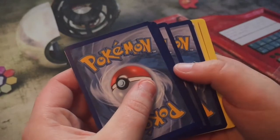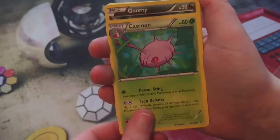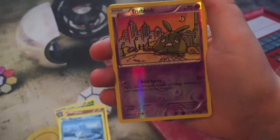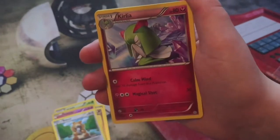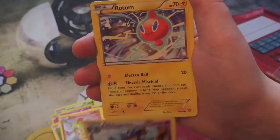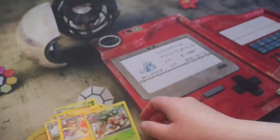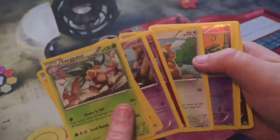From the mystery booster pack we have a Cascoon, Goomy, Sableye, Bergmite, reverse Trubbish, Bidoof, Kirlia, Nidoqueen, Baltoy, and Exeggutor. No rares in this mini booster pack, but we did get a reverse Trubbish.